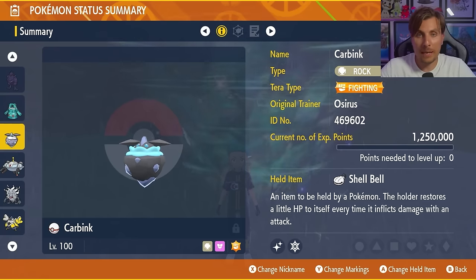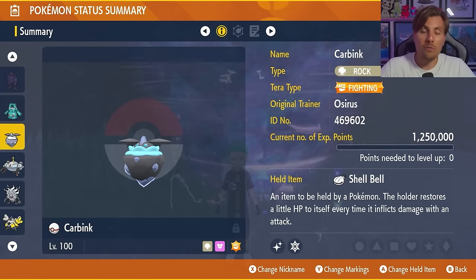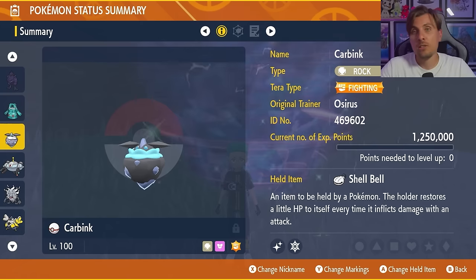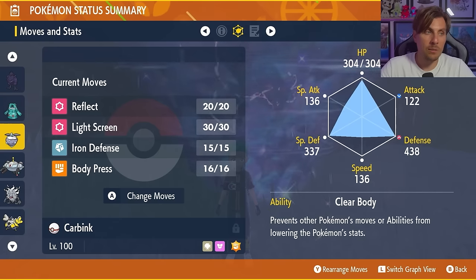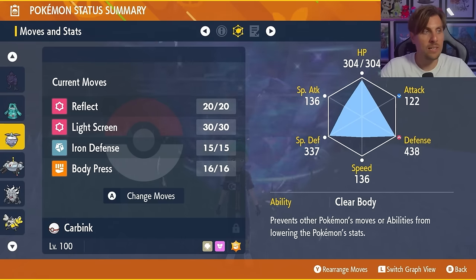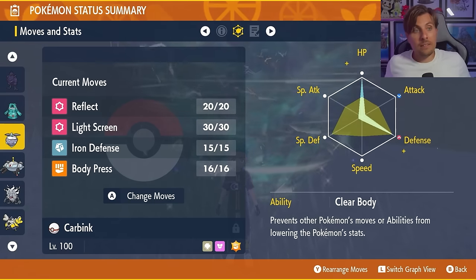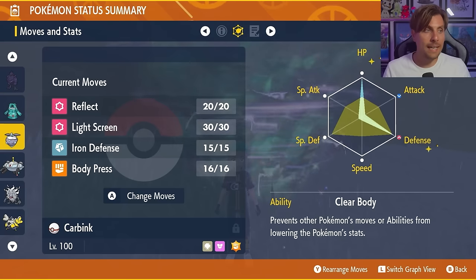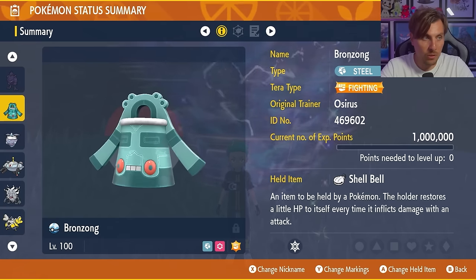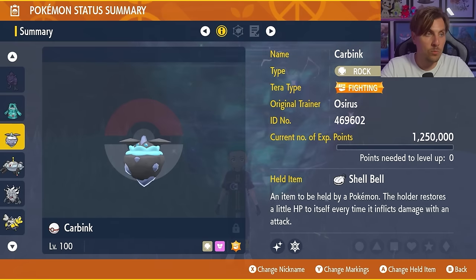Next is Carbink, a Rock and Fairy type. It resists Normal, Flying, and Dragon type attacks — the only concern would be Earthquake coverage. Fighting Tera type again, though Stellar Tera type is an option to keep the base typing. Shell Bell held item, level 100. The moveset is identical to Bronzong — Reflect, Light Screen, Iron Defense, Body Press — with the same EV spread and nature. One advantage Carbink has is Clear Body ability, making it immune to any stat drops on your side of the field. It's a great option to take online with teammates as a supporting screen setter.